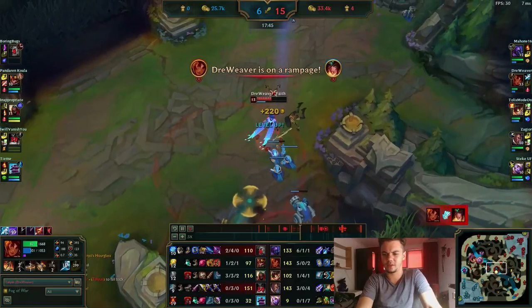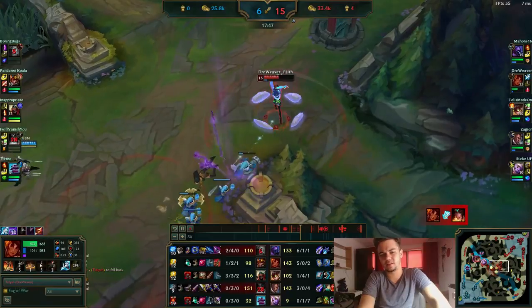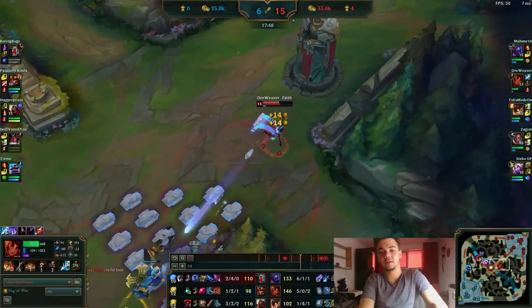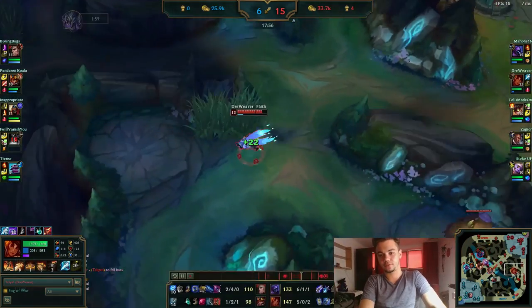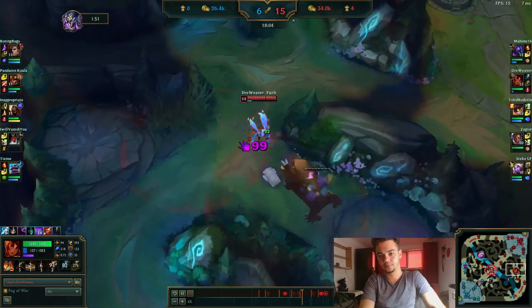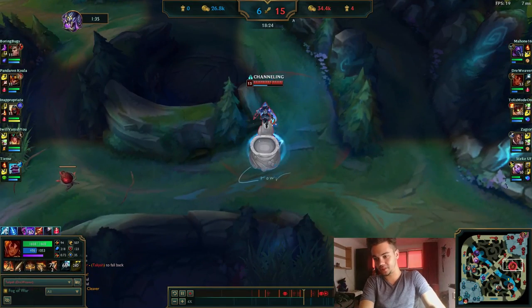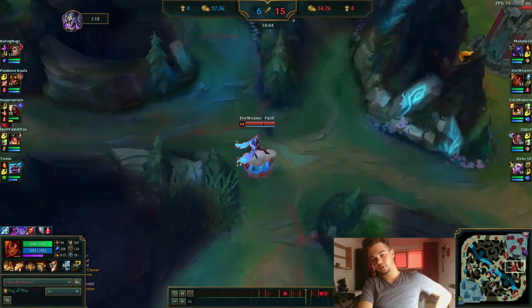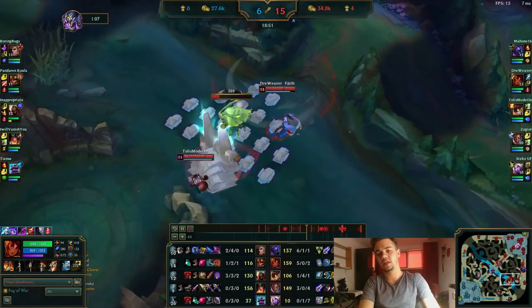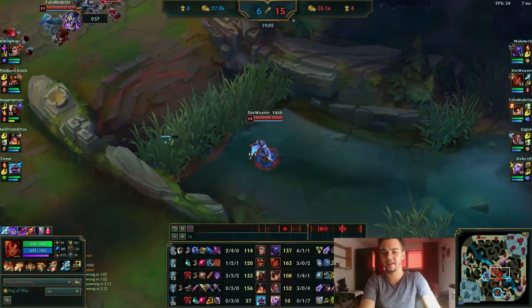Here I flashed because I was panicked — I thought someone else was coming. Zed was coming here and I have Zhonya's, but that's not a very safe thing to rely on when Zed has ult up. Still risky even with Zhonya's. Moving forward, you're going to see again the big CS difference. When you get that lead with Taliyah, you're very ahead — look at the levels, two levels difference.